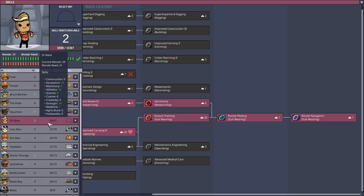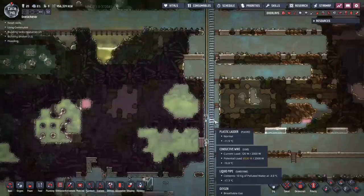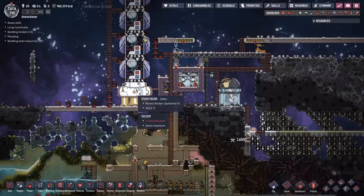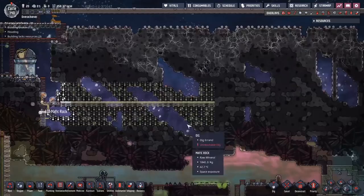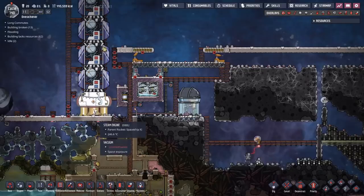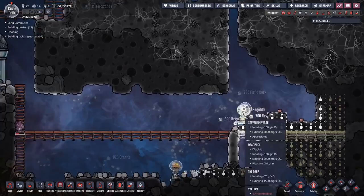Morale is at 21 of 29 — we can live with that. Time to get Dr. Bane loaded up into the rocket. The rocket fuel is up to 719 kilos. And this duplicate has also managed to trap themselves somehow. Good job, Steven. Actually, it's more than just Steven — several of them have managed to trap themselves again.